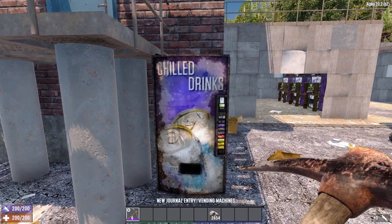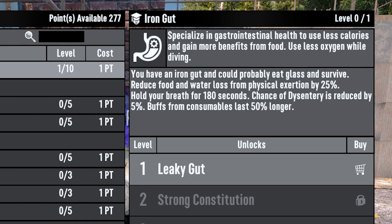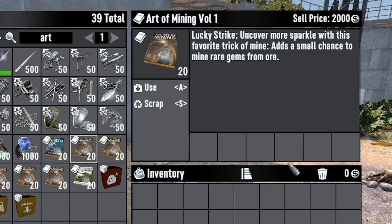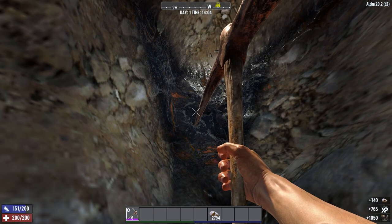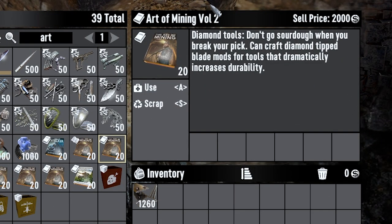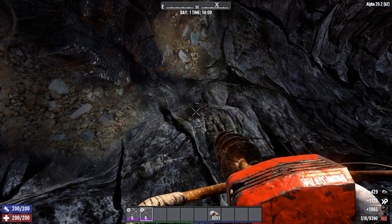The main mining skill book is The Art of Mining. Rank 1 gives a 1% chance to get a silver nugget, 0.7% chance for a gold nugget, and 0.5% chance for a diamond when harvesting iron, lead, coal, nitrate, or oil shale. Rank 2 lets you craft diamond tip blade mods giving 40% more tool durability. Rank 3 lets you harvest 10% more ore under the effects of coffee when using a stone axe or pickaxe — but not the auger.